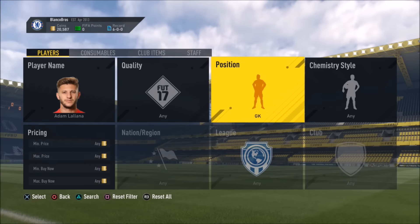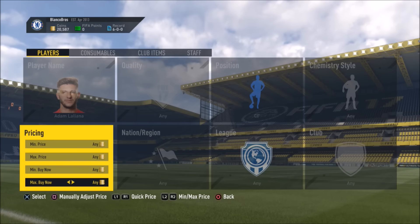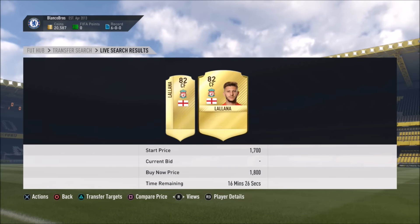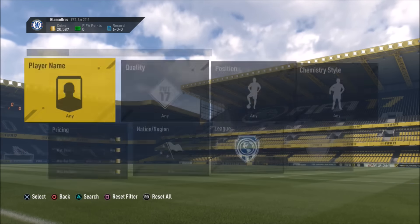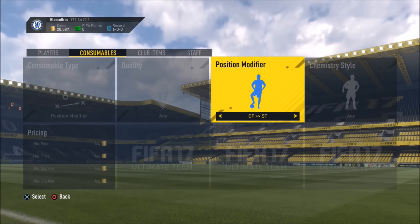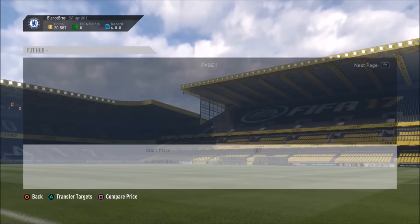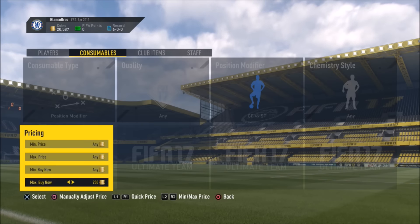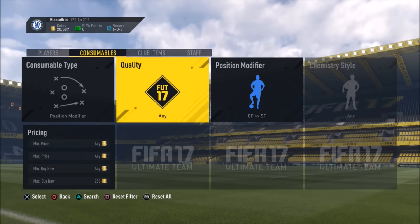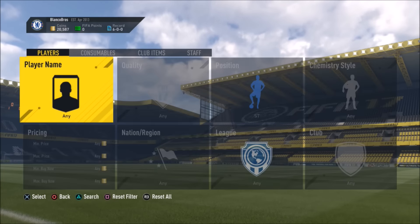What you can do with these players is usually go and search them up at centre forward. Now this may not work with Lallana, I do fully understand that. But what you want to go ahead and do is search at their price in centre forward — it's 1800 coins. So let's say we picked up one of them for 1800 coins, then what we'd actually go and do is go on centre forward to Striker, search up, and pick one up for like 200 coins. All together we'd end up paying 2000 coins plus the modifier, because we paid 1800 coins for Lallana.